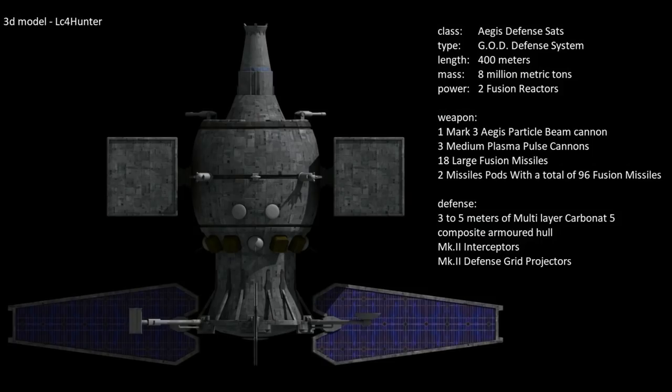At a length of some 400 meters, the satellite is powered by two fusion reactors directly coupled with the weapons system and three large solar panels. Aegis satellites are not manned but they do have a large docking port capable of supporting shuttles and freighters for resupply purposes. Satellites cannot move during combat, but have sufficient thrusters to change orbit when needed or pivot in place to face their targets.